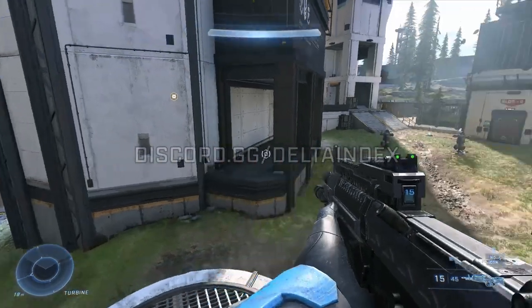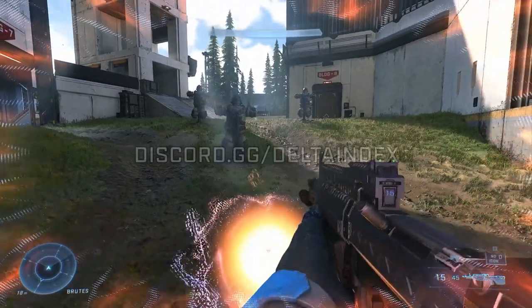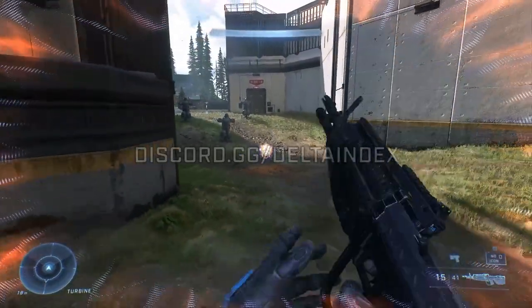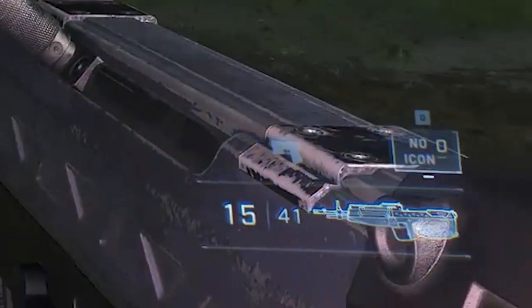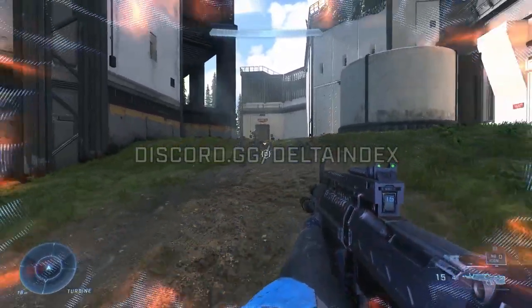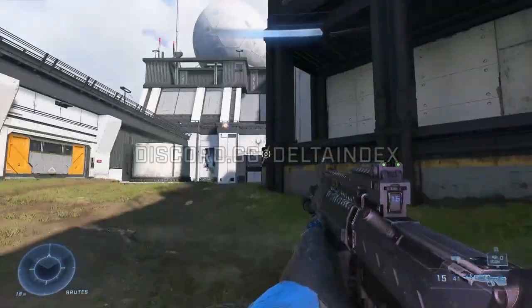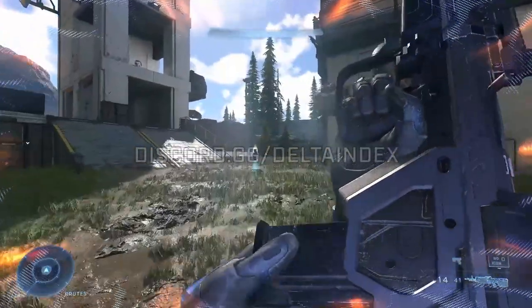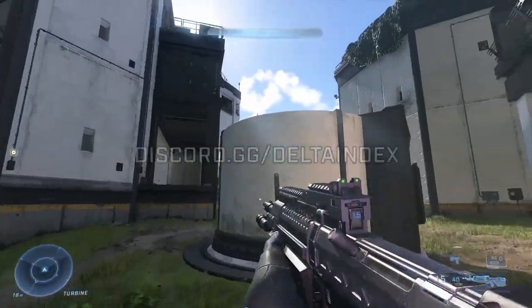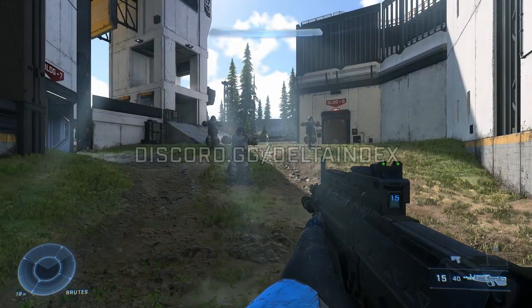On to the next leak — we actually got leaked gameplay of the Quantum Translocator, which is a new equipment. This one does seem a little more finished. It literally says 'no icon,' but we get to see how it works. He places down a little portal checkpoint thing, and whenever he presses the equipment button, it teleports him there. It's kind of like a safe checkpoint — you set it up, and if you're falling off the map or about to die, you hit the equipment button and it teleports you back.